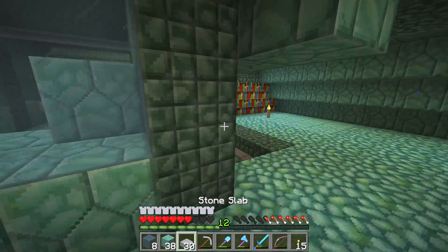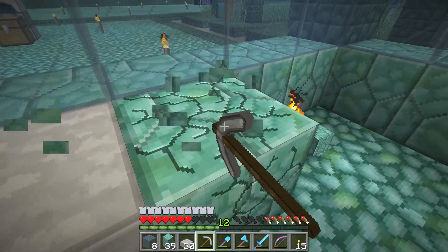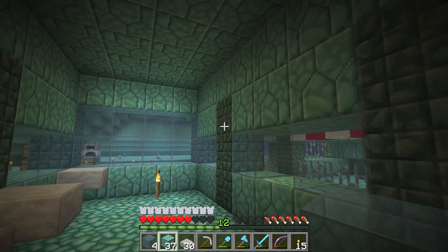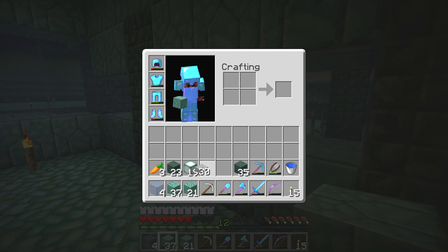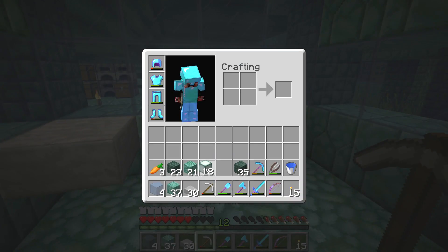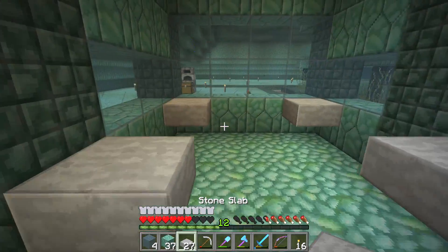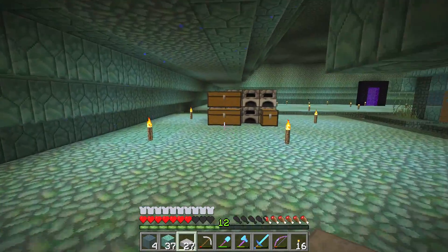I'm going to run out of glass — that's actually kind of bad. I need loads of glass. The roof is right there so that's all good. I'm thinking of putting a sea lantern right here — that will provide light for the inside. What I'm going to do is also go ahead and grab some flower pots eventually to put in here, because I think that will look pretty cool.